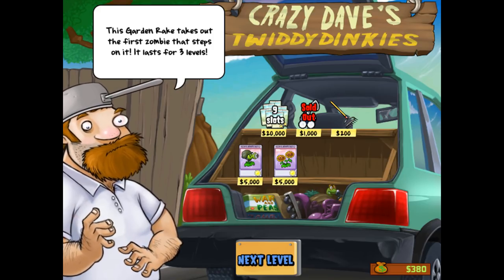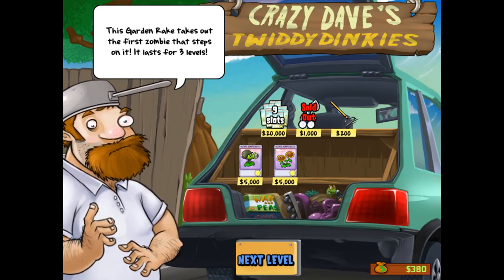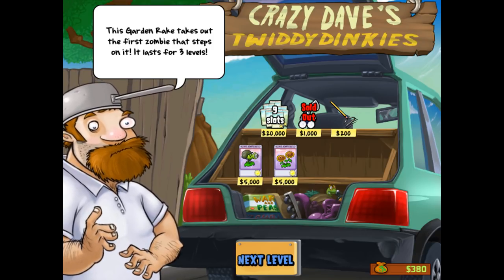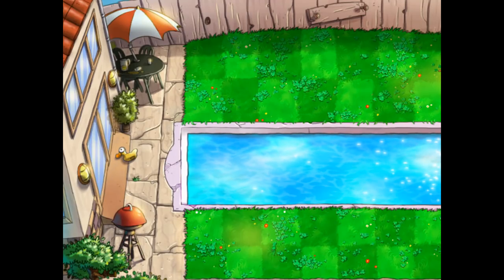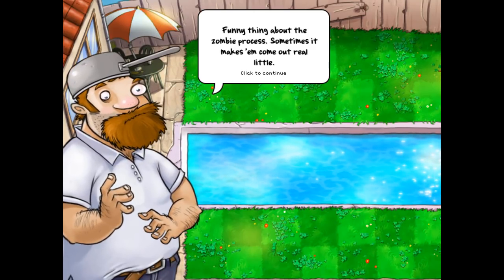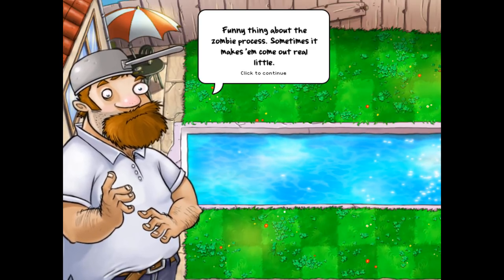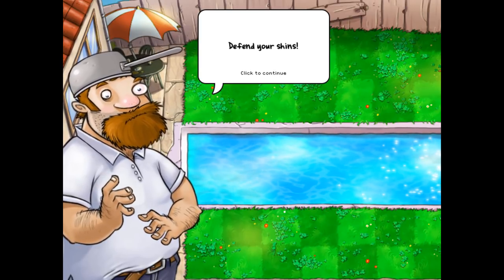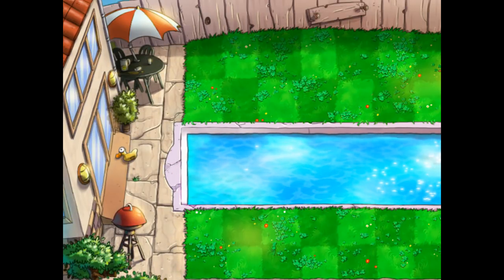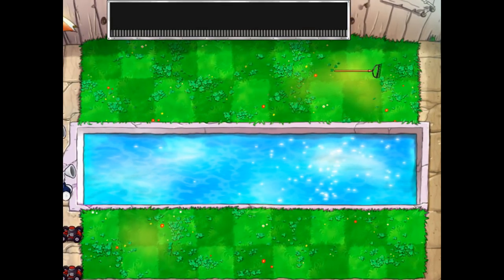We're not gonna get any of those right now because they are super-duper expensive — usually you can't afford these until you're done the main story anyway. But we will eventually showcase them. Let's go ahead and spend our remaining 200 coins on this rake. The garden rake takes out the first zombie that steps on it and lasts for three levels. Let's buy that bad boy just to showcase it. Funny thing — sometimes the zombie process makes them come out real little, real mean. Defend your shins!